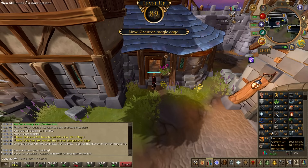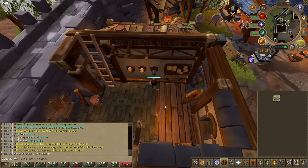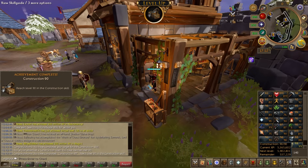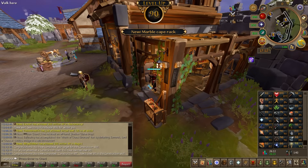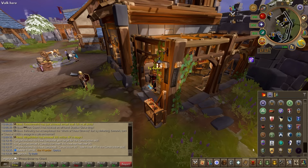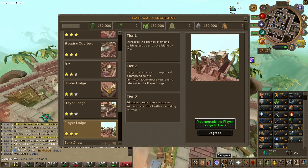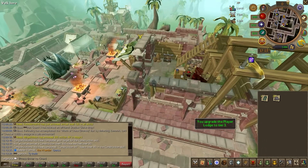And there is 89 Construction — that is the Guardhouse tier 2. Apparently I didn't have that, but now I do. And that brings us to 90 Construction. That was actually pretty darn quick. Now let's go unlock the Skill Cape Stand in Anachronia. Player Lodge tier 3. Huge. Let's go check it out.